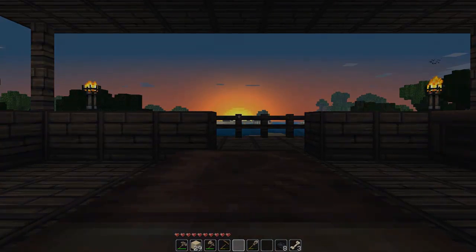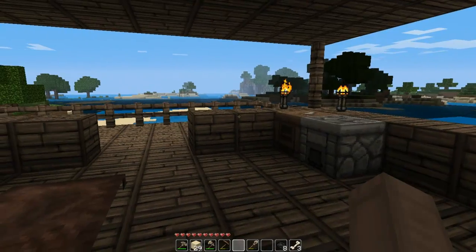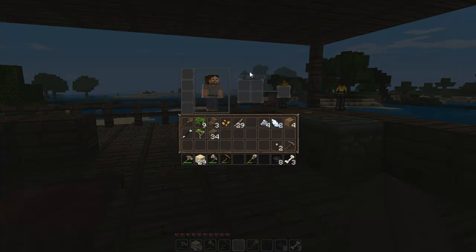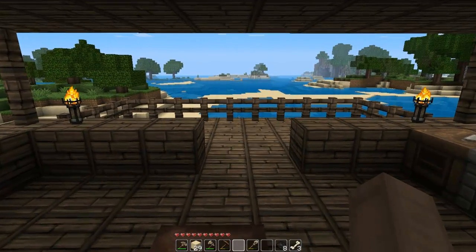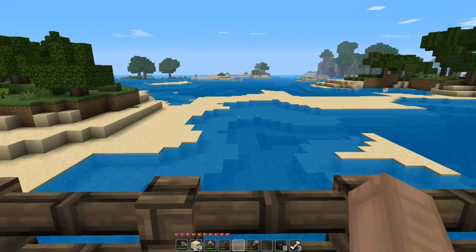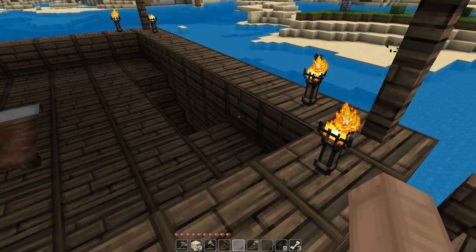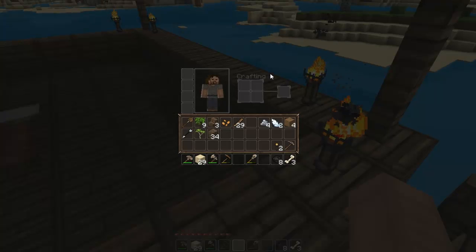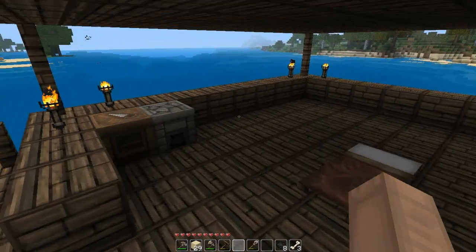I switched to the John Smith texture pack because a few people requested it. I said I was going to switch back and forth between the default and Dokucraft, but people said they didn't want Dokucraft and told me to get John Smith. The skin may look weird — it's actually the default for this texture pack. I did switch back to the default because the previous skin wasn't really relevant to anything.